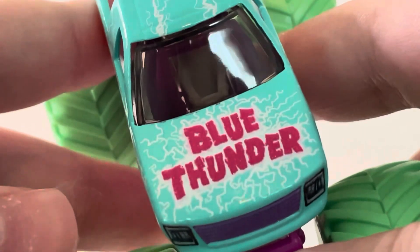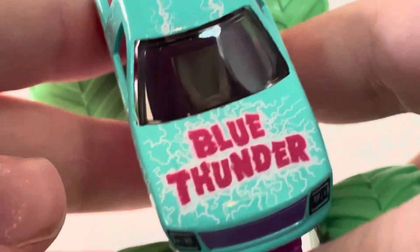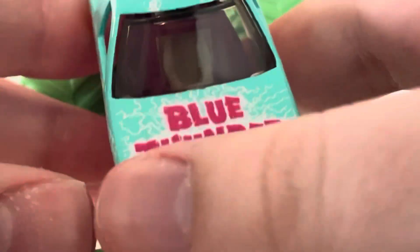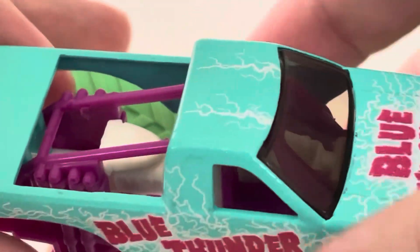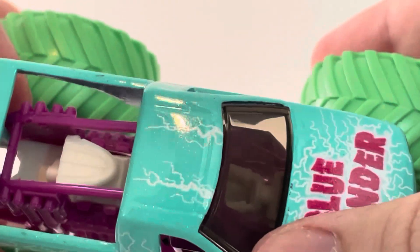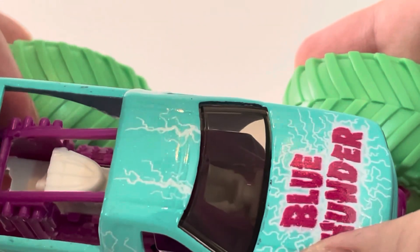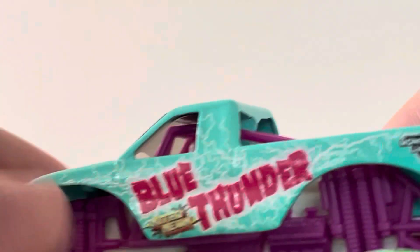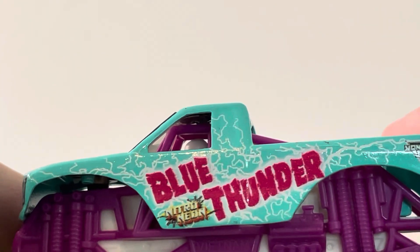Here we got the hood with the Blue Thunder logo in red — or a pinkish red, I should say — with the lightning bolts again. More lightning bolts on the top. Nothing on the negative space bar, and my light's actually picking it up. It's got the Sparkle Smash clear coat, which is kind of cool. And then it says 'feel the energy' in the pinkish red on the back right here. Blue tail lights and the lightning bolts, and then same stuff going on here.